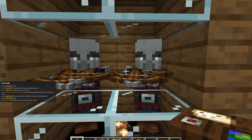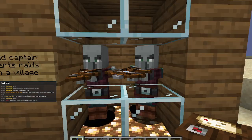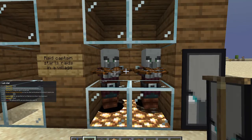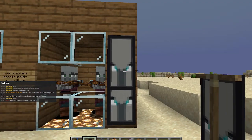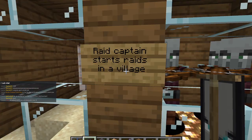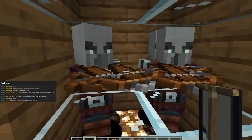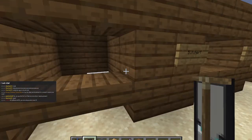This is a whole load of pillagers with crossbows aimed at me very, very weirdly. I do not have a raid captain, so I can't show you this. But what would happen is he would have a banner on his head — and this is from the raid captain. That's what starts a raid when you're in a village.